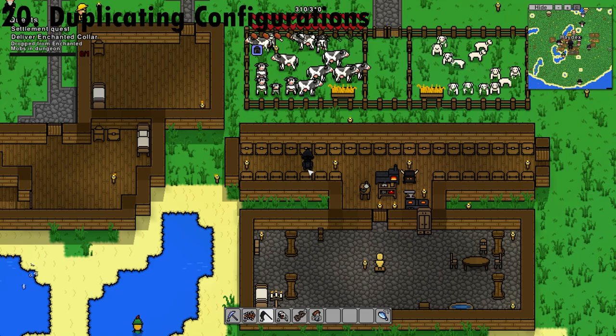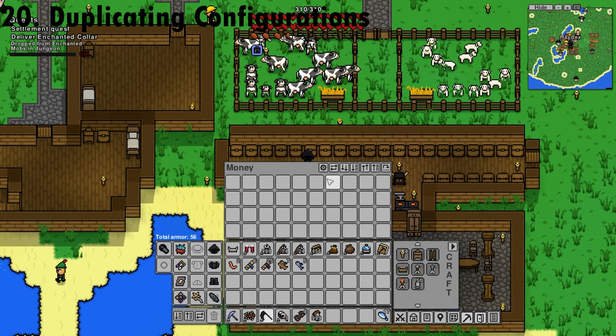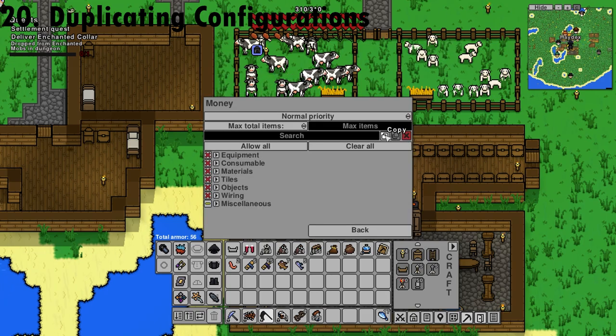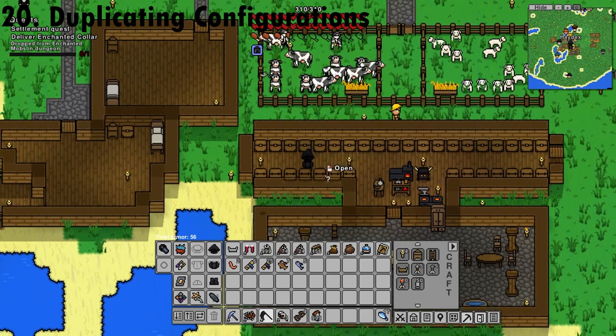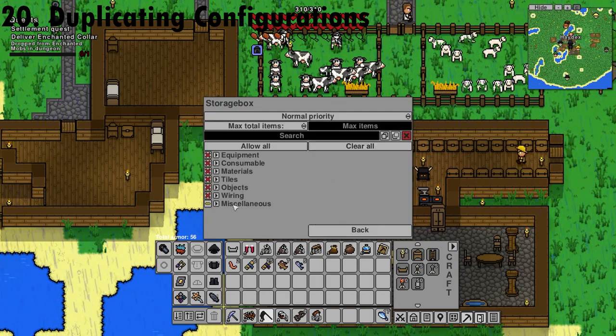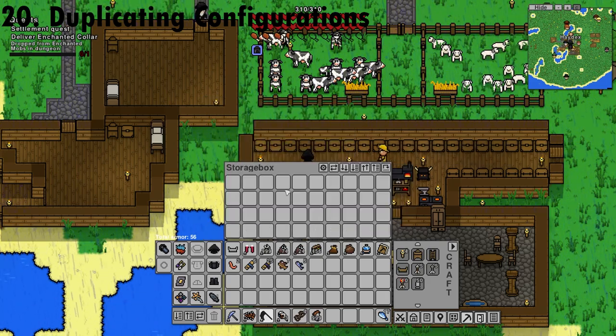You can copy and paste chest settings and workstation settings by right-clicking, clicking the Configure button, clicking Copy, and then going to another chest you want to paste it onto, clicking Configure and clicking Paste. It will now have the same settings — you'll just have to rename it to what you want.